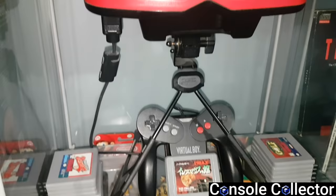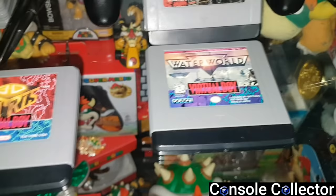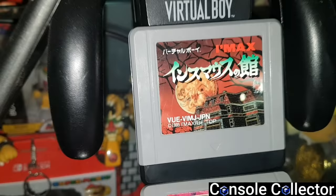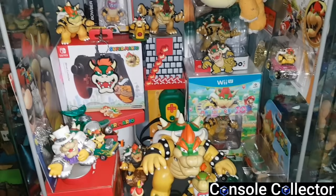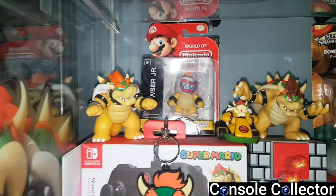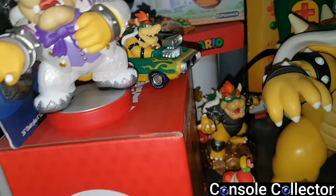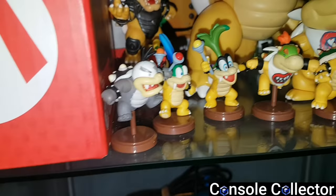Onto the next shelf — my Virtual Boy. This thing still works great all these years later. I actually really love the Virtual Boy, and with it I have my entire Virtual Boy collection — yes, the full set, with some Japanese ones mixed in. Some notable ones are 3D Tetris, Waterworld, and Wario Land. And this one here is actually a survival horror game on the Virtual Boy — super cool, highly recommend. Under that is my little tribute shelf to Bowser, my favorite video game character of all time. I dedicated a whole shelf to Bowser with different Bowser figures, some Bowser Jr. figures, a Bowser stuffy, amiibos, some Hot Wheels, a sealed Mario Party 10 Bowser, my Bowser Wiimote with box, a giant Bowser World of Nintendo figure, and the Koopa Kid little figures which are really fitting for this shelf.